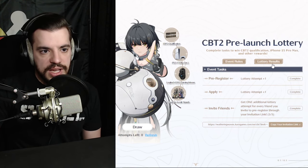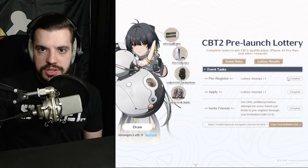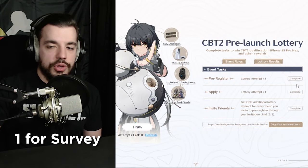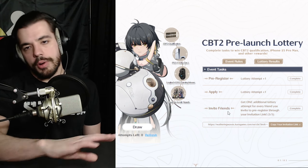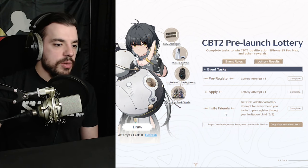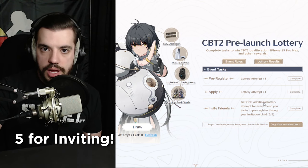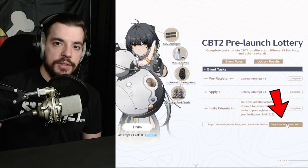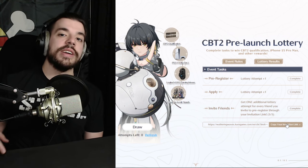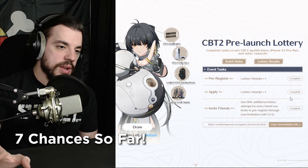Here's how you're going to get them. You can see I've done all 7 and have no rewards so far — one for pre-registering, one for doing that 5 to 10 minute survey. The big one is you get up to 5 extra lottery attempts by inviting your friends. Just copy your link right here, give it to your friends, and when they pre-register you get an extra roll. That's 7 chances total.